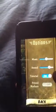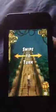You're going to turn Tutorial on. Just hit back, then start the match. And you're going to see it say, like, swipe to turn.